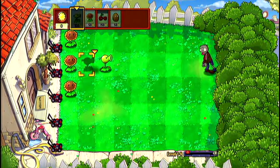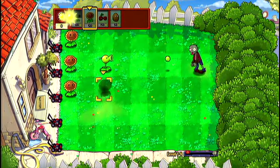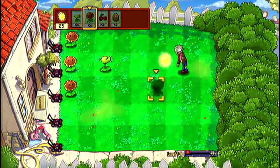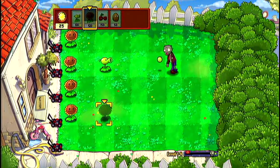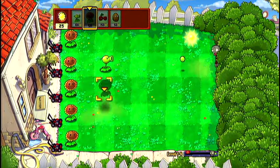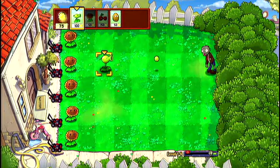Let's go ahead and put a peashooter there. We're gonna do two columns of sunflowers — that's my strategy usually. Two columns, then peashooters and whatever, we just put as many columns as we can. I like to fill up the yard. Whenever I can, I like to fill up the freaking yard with plants, because it gets you through the level faster if you kill the zombies faster.